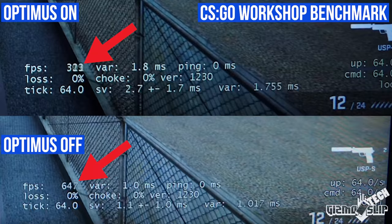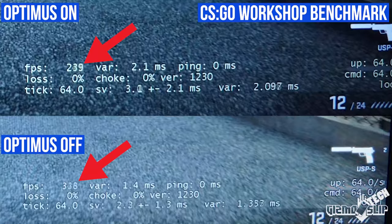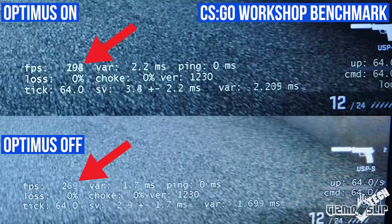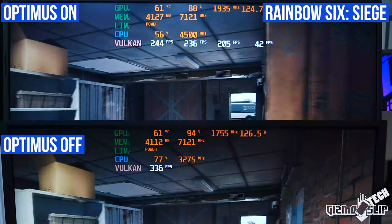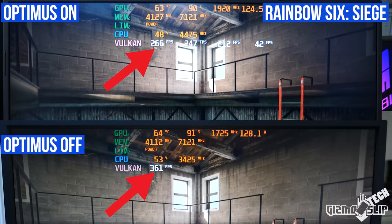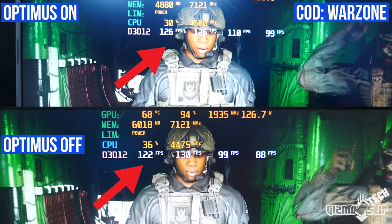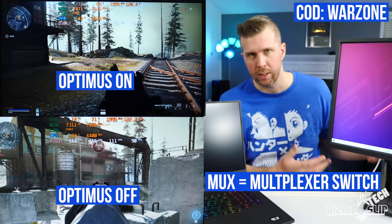When you bypass NVIDIA Optimus you basically free up the CPU to utilize full performance in whatever game you're playing, because when you're routing the video through the integrated GPU the CPU has to process the signal, reducing overall performance. How much of a deal breaker this is will vary a lot depending on who you are. While this laptop has a ton of benefits and really great performance in many ways, you only get the true performance when you hook it up to an external display.